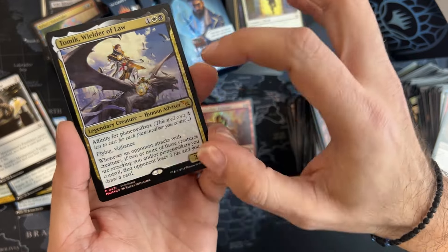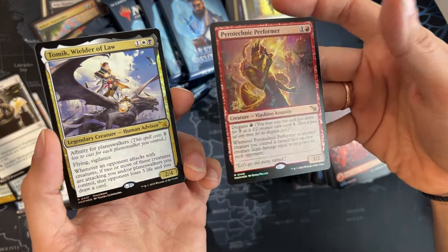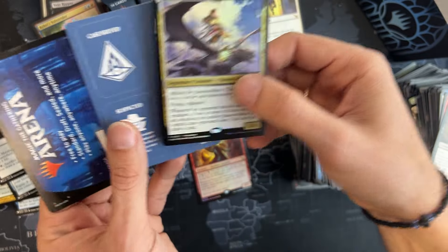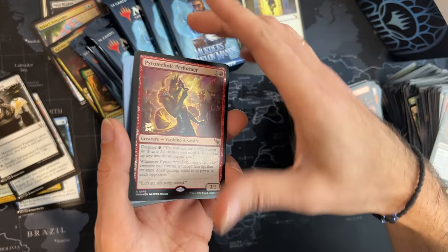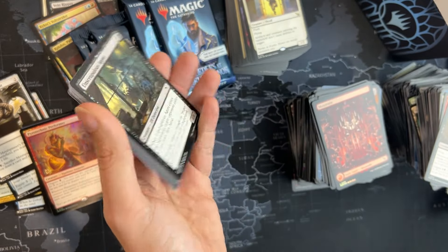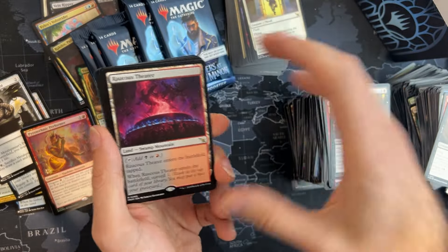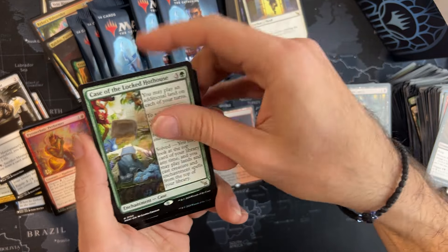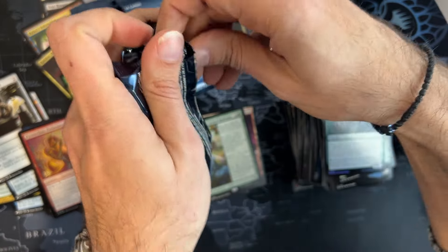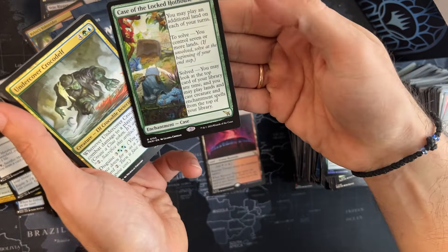This looks like it's textured. And this is a double promo spot, but this is not a promo — this is just a foil mythic. Some tokens too — I'll take it. So there has been an upgrade to the pre-release packs as well. Let's see how this goes. We're going back to double rares — I like it! Case of the Locked Hot House — you may play an additional land on each of your turns. I love this card already, this can stay on the battlefield all day long.